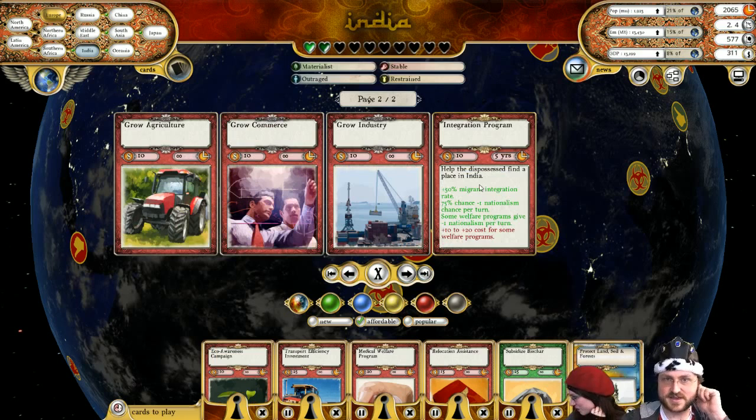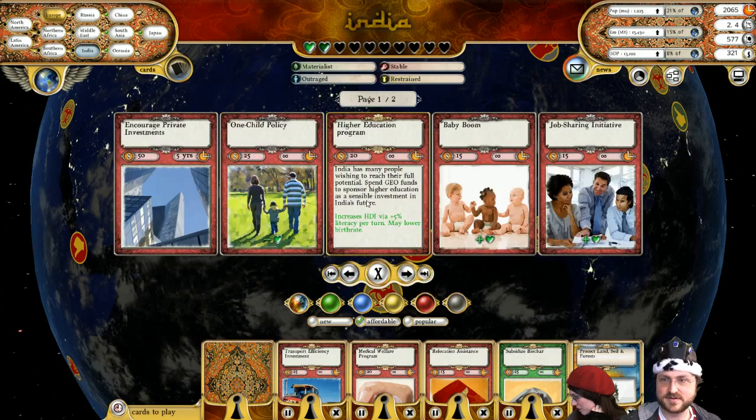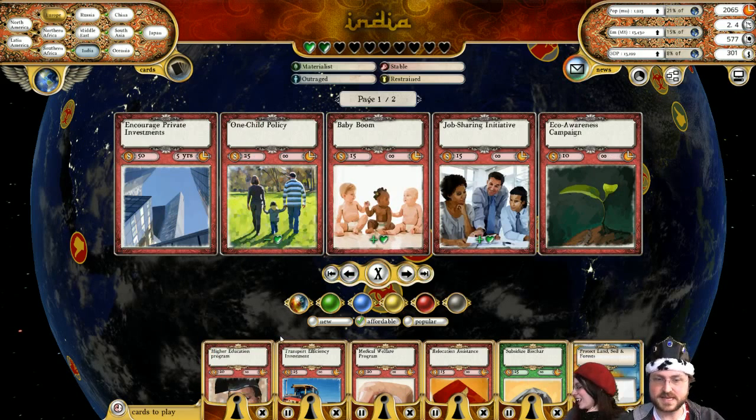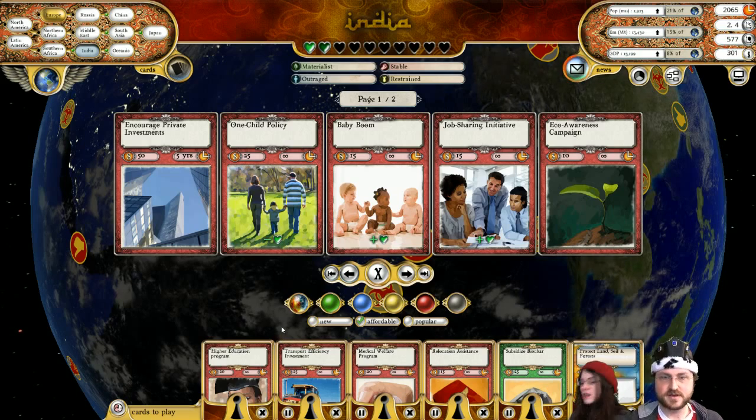We're still trying to work on India here. My God, they're miserable. What can I do to make them happier? I'm in a higher education program, improving their medicine and transportation, helping them to move if they need to.